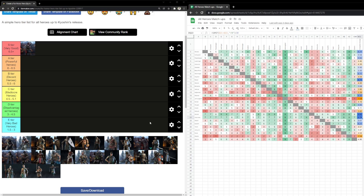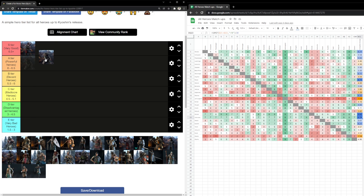Aramusha being S tier is no surprise — you've seen me rank him before. He just remained at his rank. He actually got better indirectly by his opponents in other matchups getting worse. He's just an amazing character. I'm only going to talk about the characters that have been changed, so the next character I'll cover is Raider.